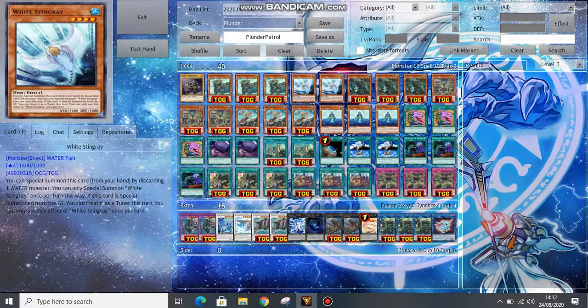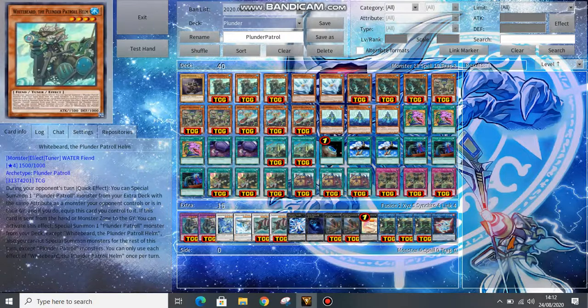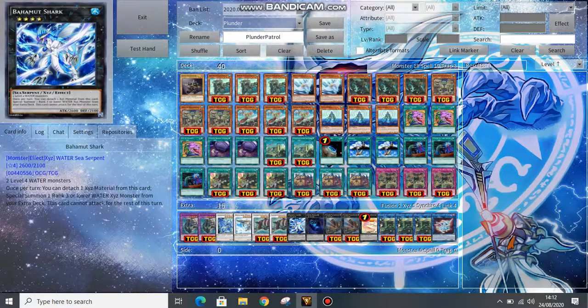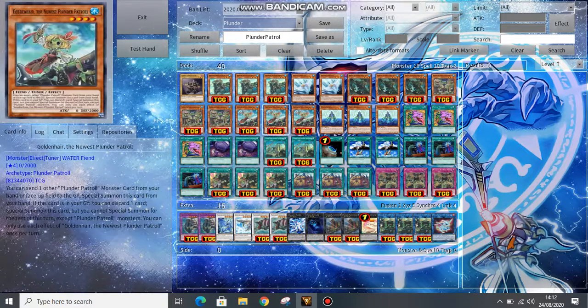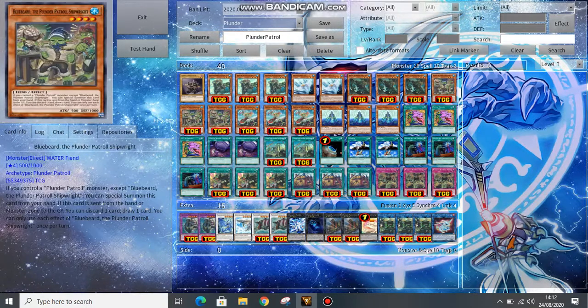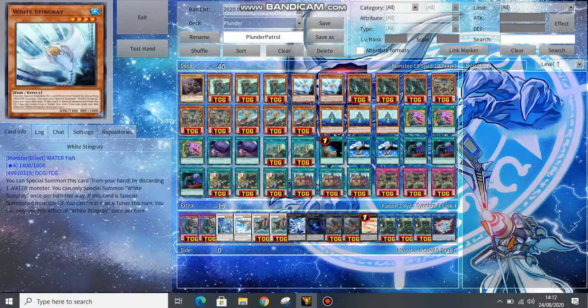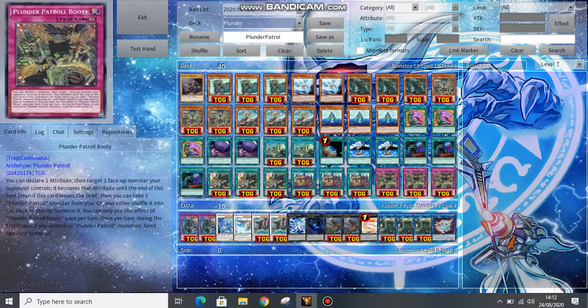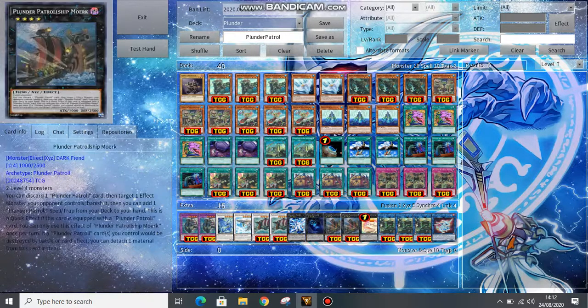We run White Stingray. The main reason is that it's a free extender — you can discard something like a Whitebeard to summon it, and then Whitebeard summons something. It also acts as another Level 4 to go into Bahamut Shark, because the entire archetype is a Water archetype.